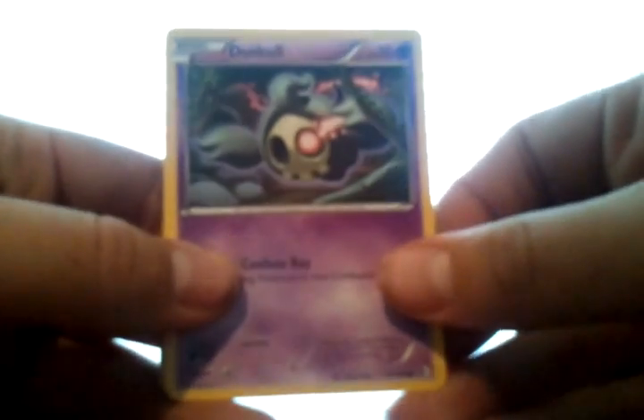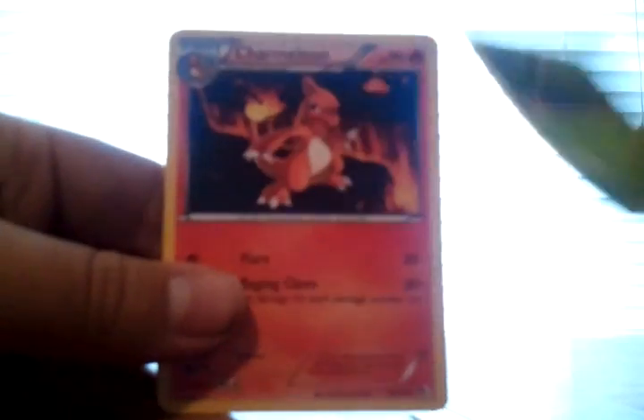Starting off the Landorus pack, we have Duskull, Blitzle, Skitty, Meril, Oddish, Charmeleon, Wartortle — that's kind of funny — Mandibuzz, the reverse is a Potion Trainer, and then the rare of the pack is Audino.